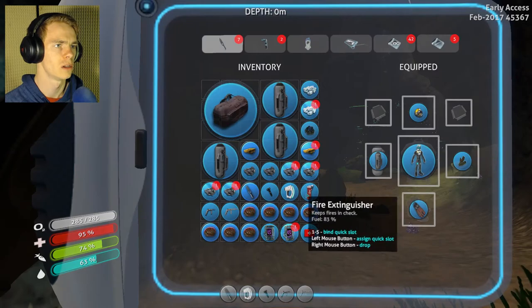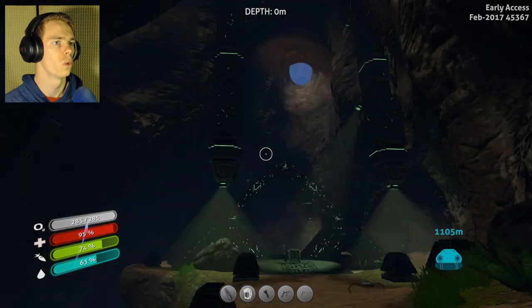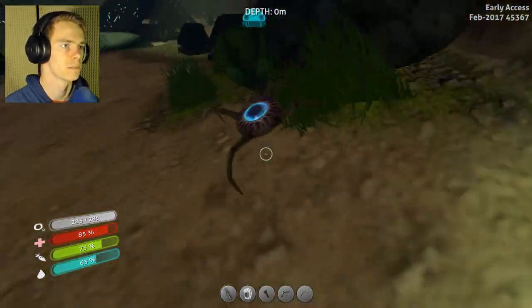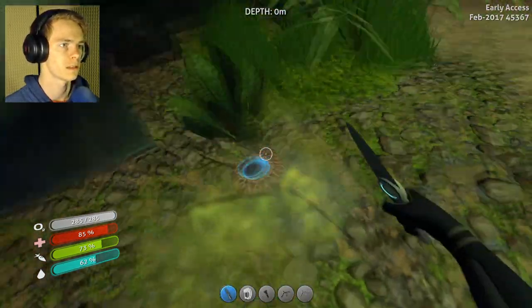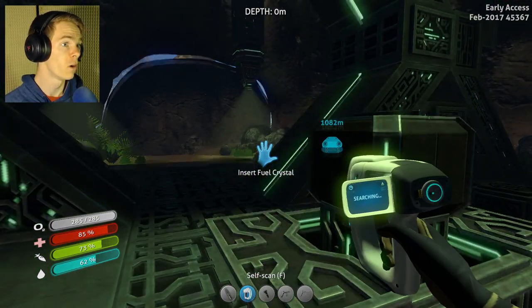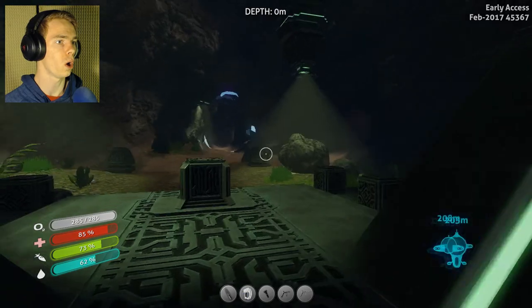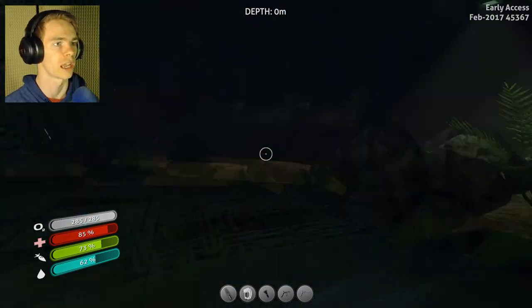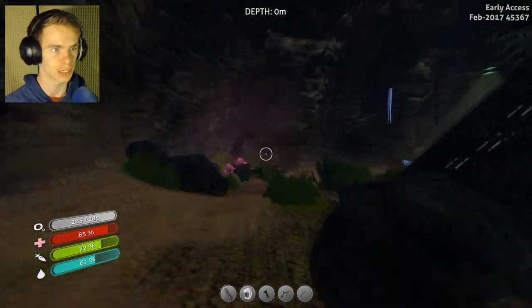Is that gold again? I just feel my inventory filling up like nuts. Die! Where are you? Dead, okay. Insert fuel crystal — fuel crystal? Whoa, okay, I can't scan it. So I gotta find a fuel crystal, looks like. Okay, fuel crystal — that is my next thing to get. Why do I need a fuel crystal and where does this go to?